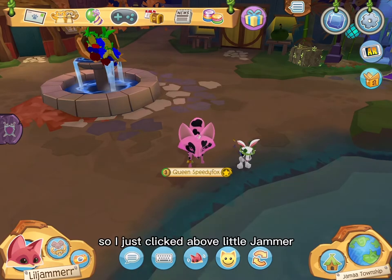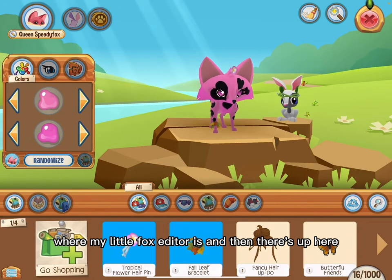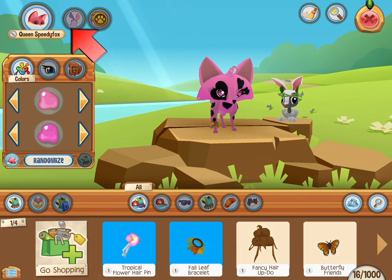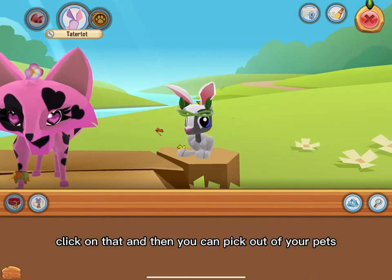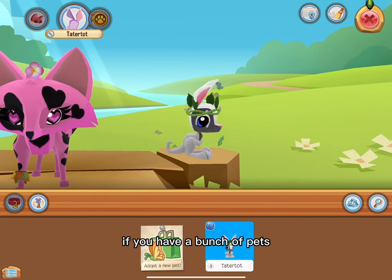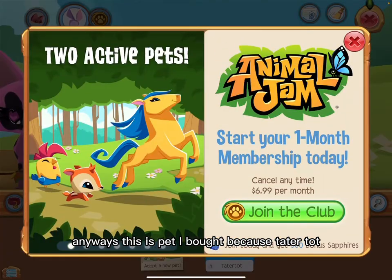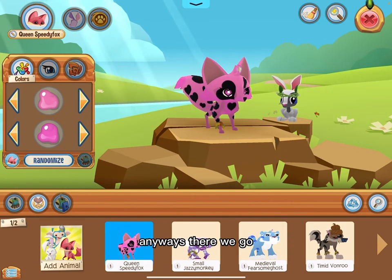So I just clicked above Little Jammer where my little fox editor is, and then there's up here, it's like a butterfly thing. Click on that and then you can pick out of your pets if you have a bunch of pets. Anyways, this is the pet I bought because Tater taught. Don't click on the other thing like me. There we go.